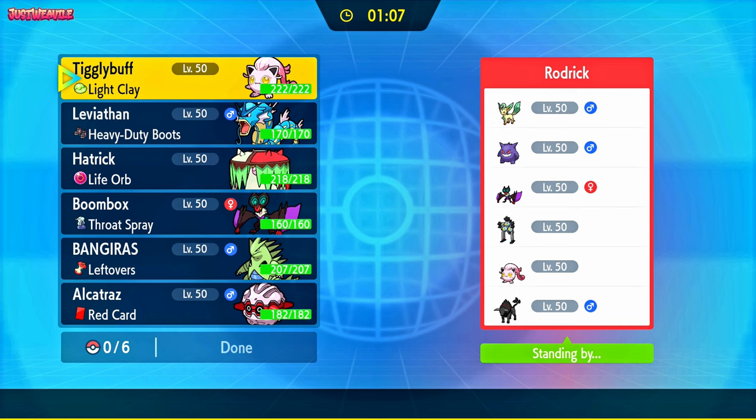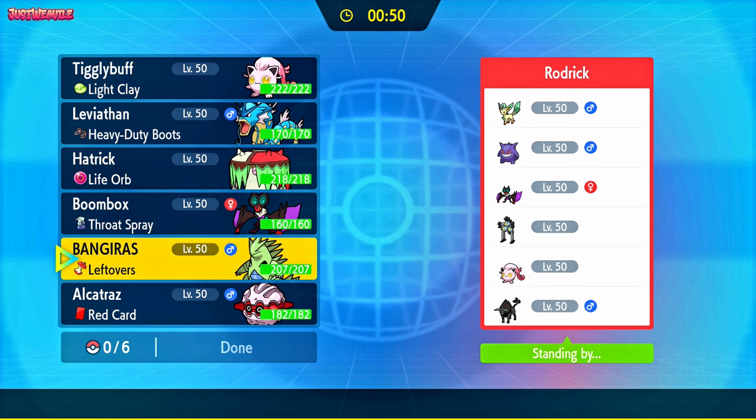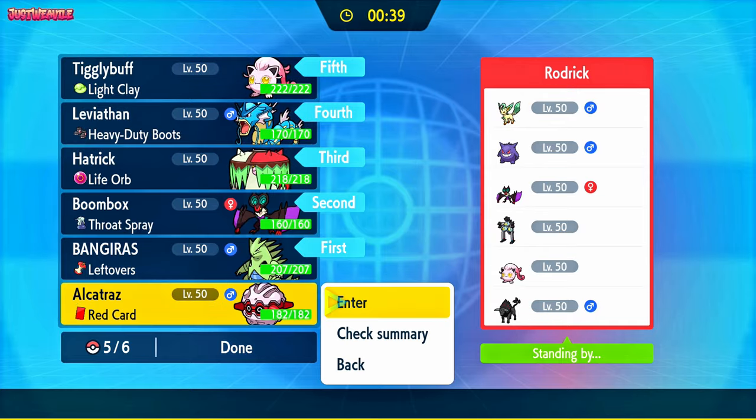Looking at their team, they've got Neuvern, a Gengar, Leafeon's nice to see, Sandy Shocks, Tigglypuff, and the Fire Bull Tauros. Looking at this matchup, they probably lead with Sandy Shocks because we don't have a ground type. So I'm thinking of leading with Tyranitar and going straight for the Stealth Rocks. We can eat up an Earth Power — it shouldn't be a problem. And they're normally Choice locked as well, so it's going to be even better.